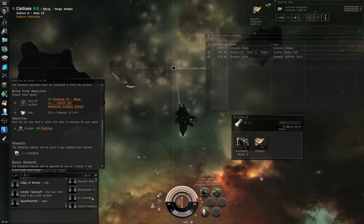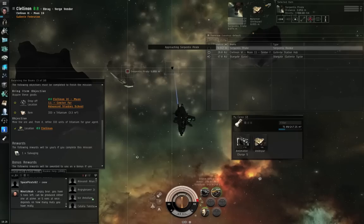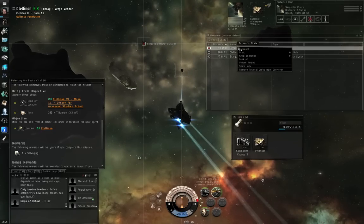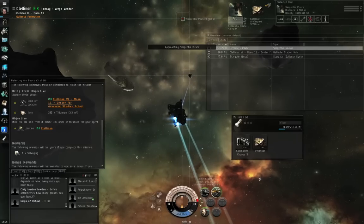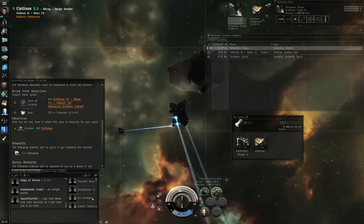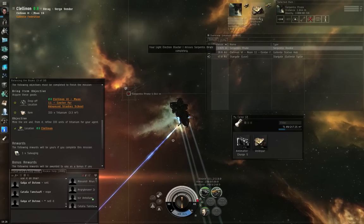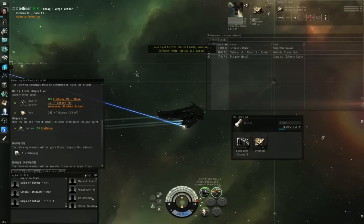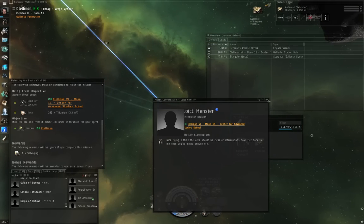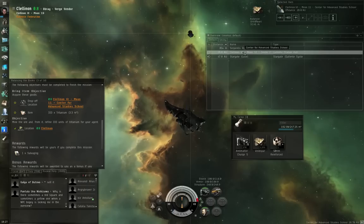I've skipped ahead to where the Serpentis pirate finally showed up — Control-left-click and click Approach. The Serpentis pirate is in the selected item box, so that's the thing I'm approaching. I can also right-click and select Approach from the overview. Left-click on the pirate's target portrait so the triangles are circling it, because that's the thing your next module will activate against. F1 to start shooting. If the triangles were circling the asteroid when I hit F1, my blasters would be shooting the asteroid, which would be useless. The area should be cleared of interruptions.